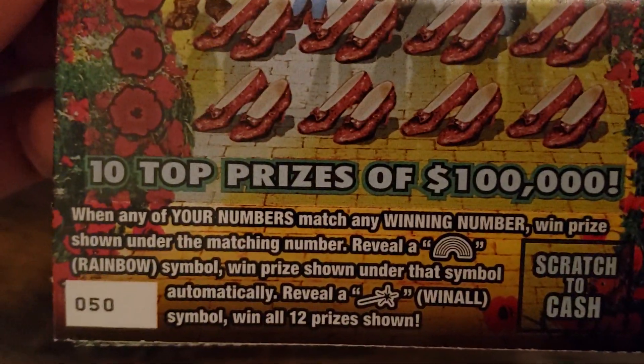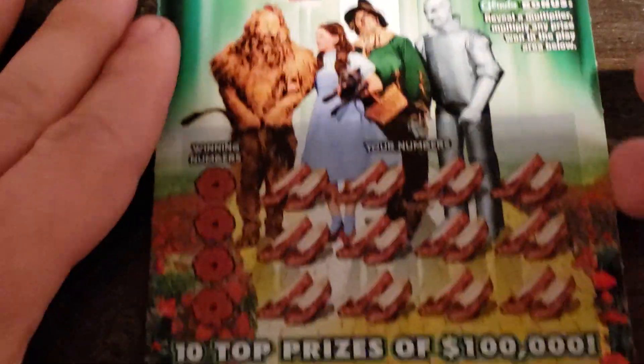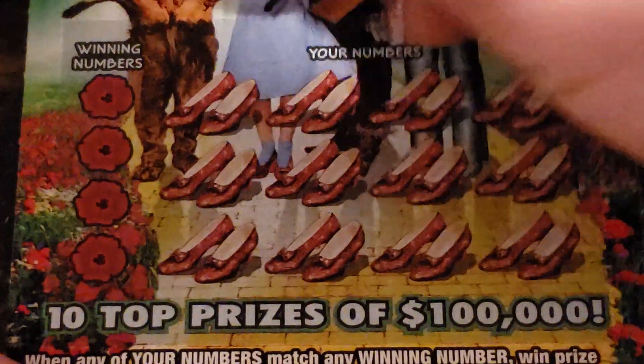We'll do the Wizard of Oz first. Matching numbers — the rainbow is the auto win, and the wand is the win-all. If you do win, there is a multiplier up there, but it could be a 1X. It doesn't always mean it's going to be multiplying anything.